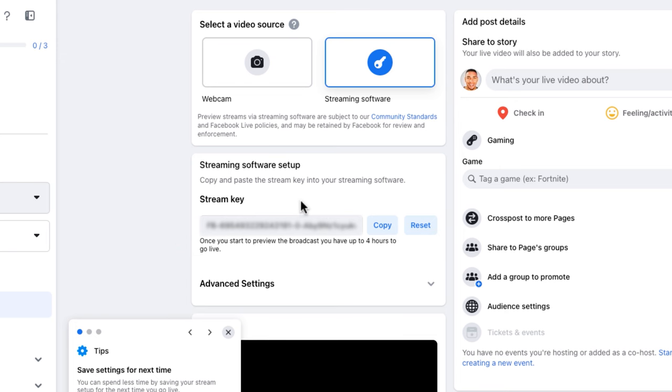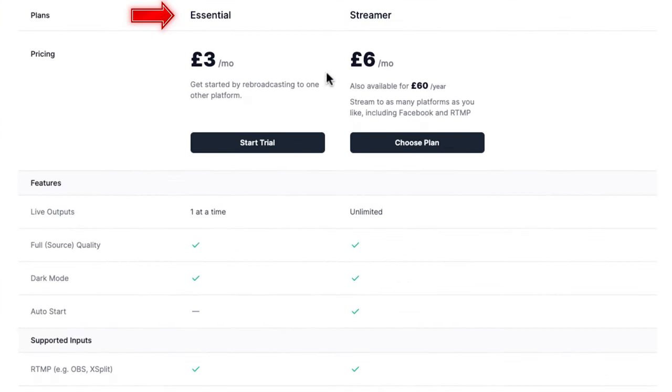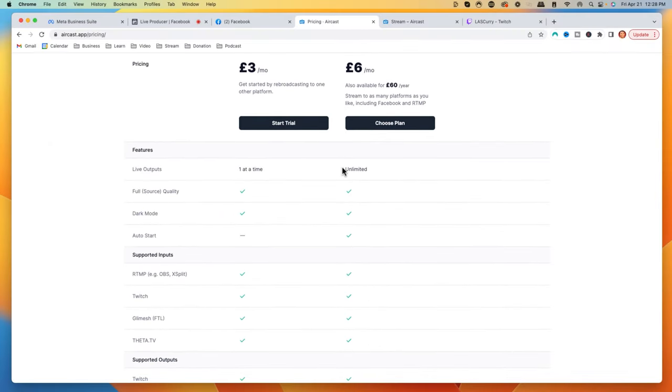Next on your computer, you're going to want to come to a website called aircast.app. This is going to be the tool we utilize to send our stream from PlayStation over to Facebook, utilizing Twitch — so you'll be streaming on both platforms at the same time. Now, Aircast is not free. They have two different plans: an Essentials plan and a Streamer plan, which is about $3 to $6 a month, or about $4 to $7 USD. This video is not sponsored by Aircast; this is just a tool I use to stream to multiple platforms directly from the console when you don't have a capture card or access to a PC.